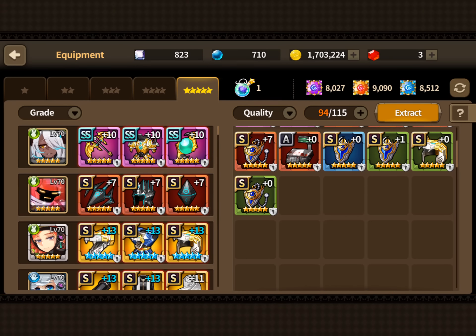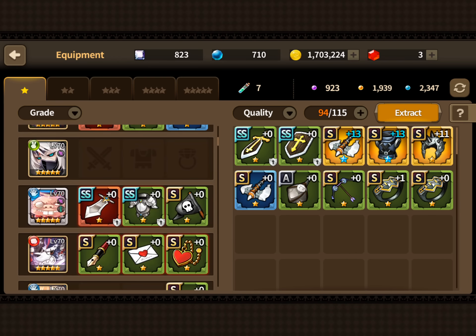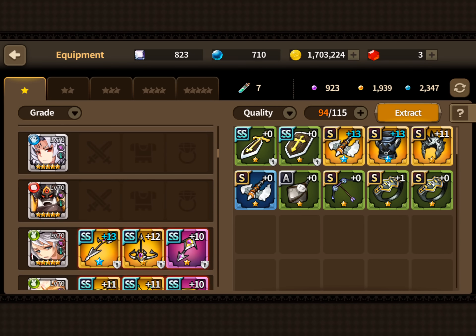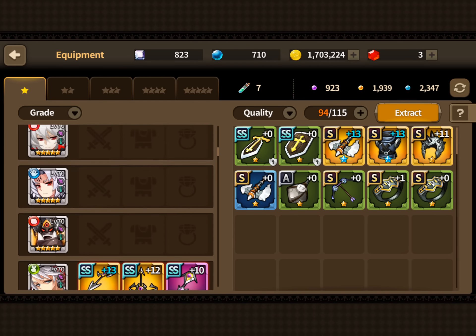Now for critical individual sets in guild raids: you need a minimum of two Slime King sets to be an elite raider. Friday's boss is attack type so you want Slime King for that, and for Muzaka days — also attack type — if you're building a Muzaka mercenary you'll need one. You'll also want one for Crut, one for Lee, and your mercenaries will typically have one too.